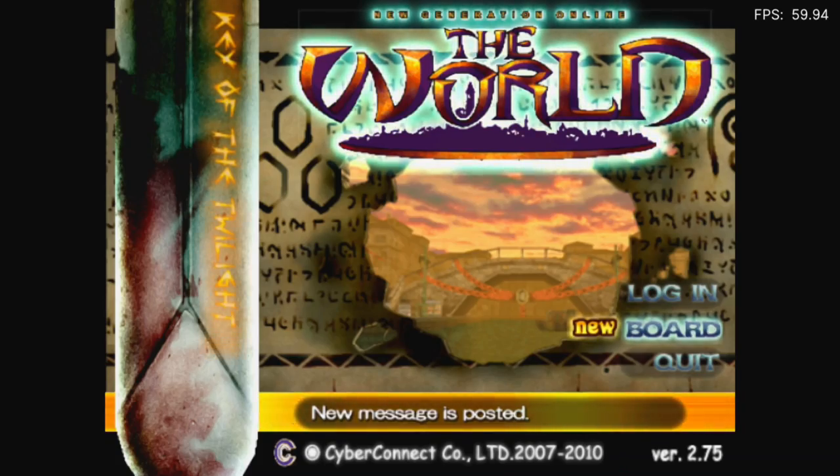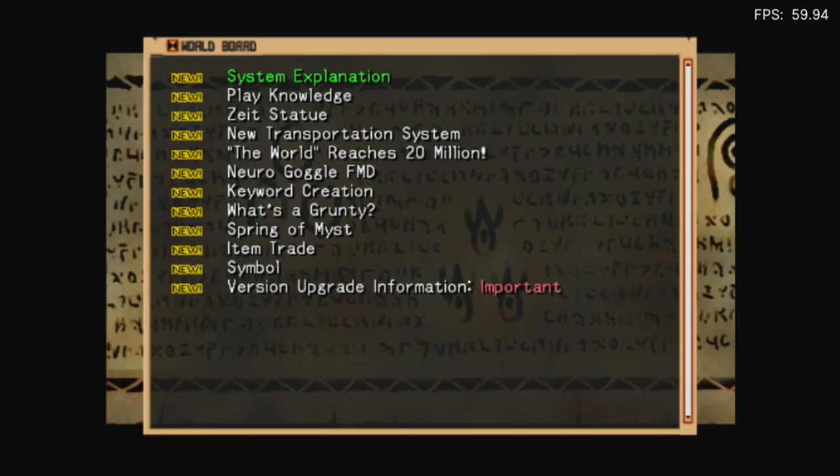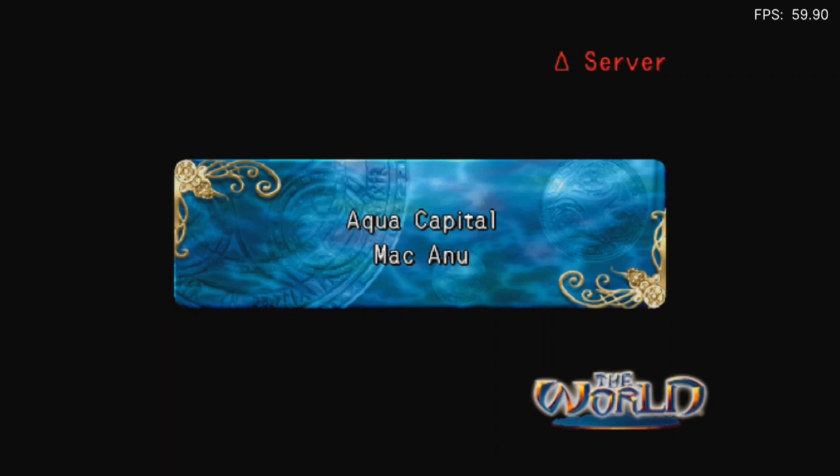New messages posted. Let's have a look. It's basically a tutorial. Okay. Log on in. Acrocapital Mac Anu. Triangle server.